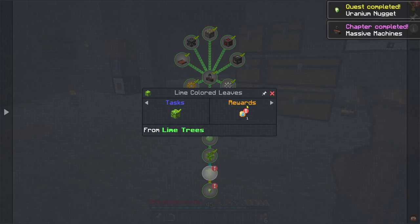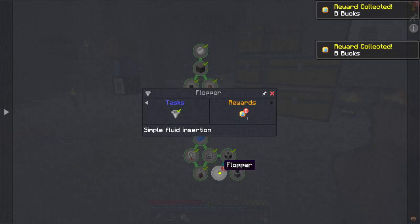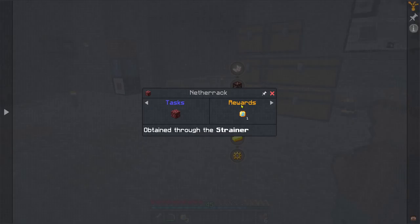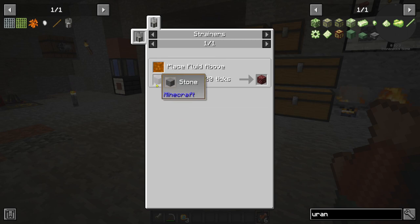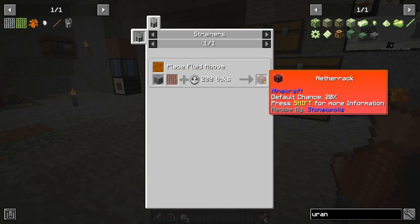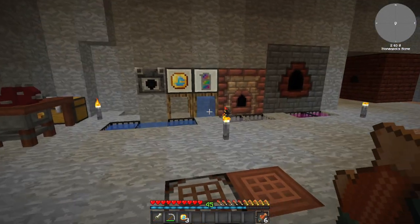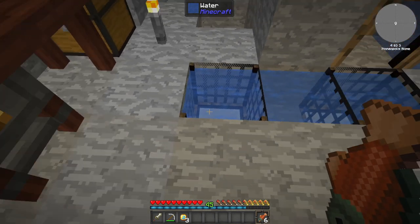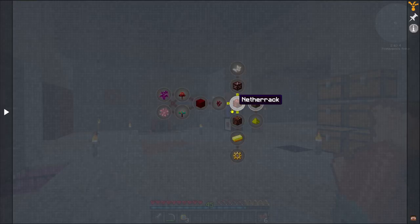That chapter is complete. We can collect these rewards at the bottom and the flopper one completed that chapter as well. Then we're onto Netherrack, which is in the middle here, and that other blazing fluid is also needed. All you do is strain stone - there's only a 20% chance, which is a good job we have an absolute load of stone. We'll leave it there and do a bunch of Netherrack for the next episode.